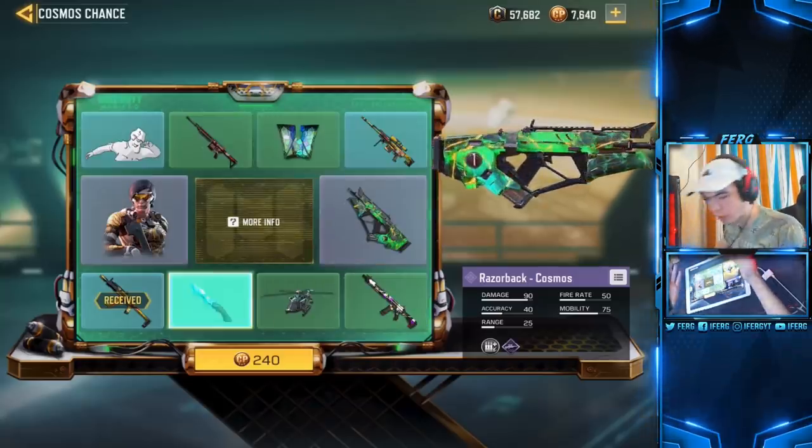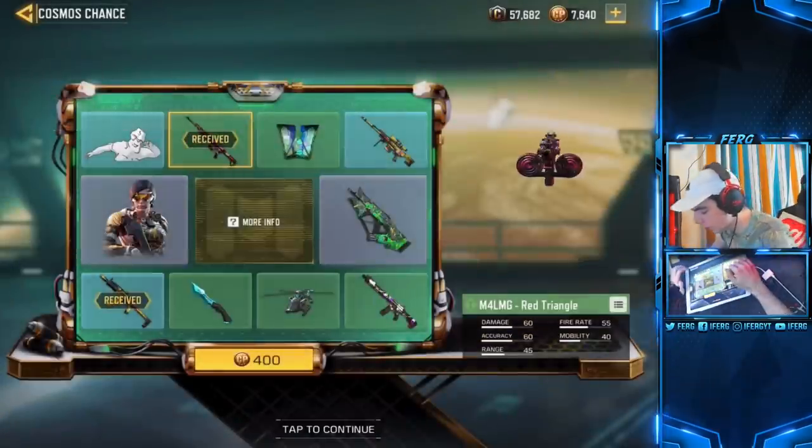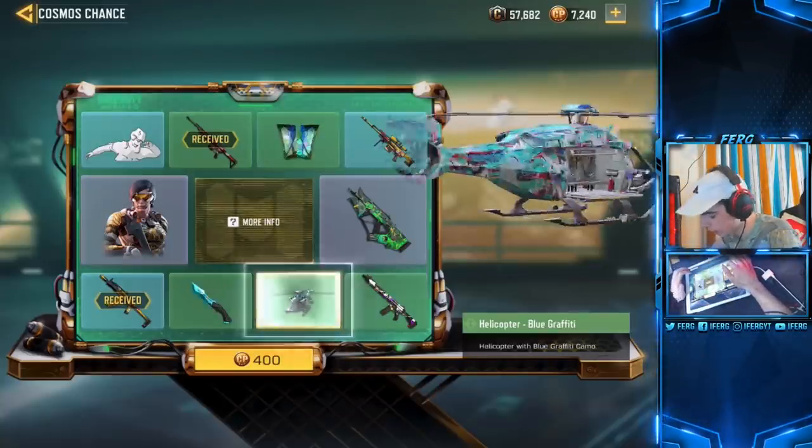The Razorback is definitely what I want because I want to use the new gun. It's a brand new weapon — a new skin and new weapon — could be the next best gun in the game. You just don't know until you try it, so let's go ahead and open up another one.